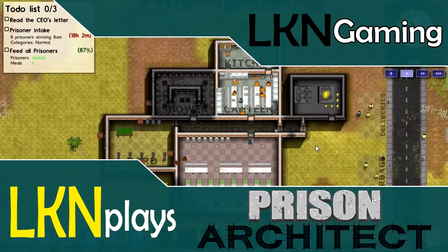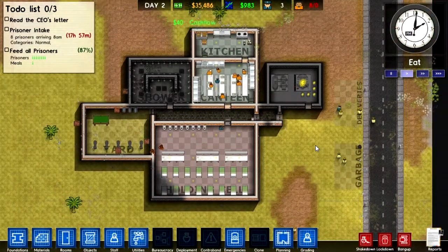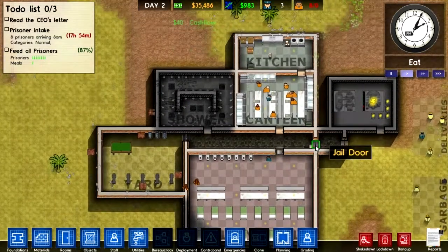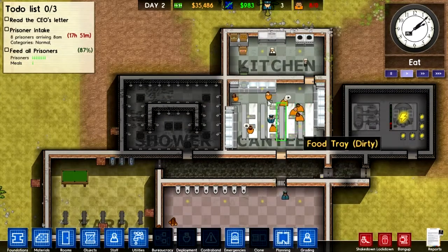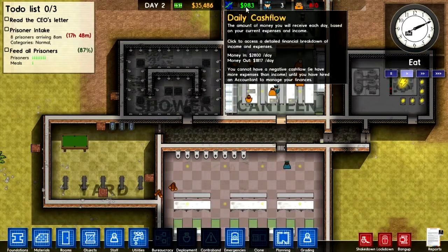Good day everyone and welcome to Lunkan Place Prison Architect. We're back and this is now the second episode of this new series. As you can see, we have our eight prisoners and they're doing fine, and we got an income of 983.